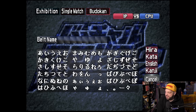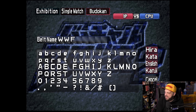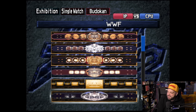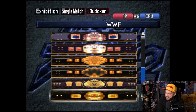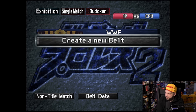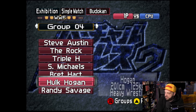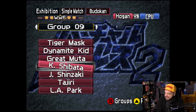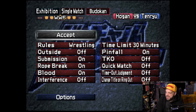Let's take a look at the create-a-belt feature, which is actually very cool. Say I wanted the winged eagle belt — they've somehow put the textures for real belts in here. At first I thought it just kind of looked like the belts, but it's not: you keep scrolling and that's an NWO belt, that's the winged eagle belt, that's the WCW big gold belt. So you could make the WWF title, make it a title match, wager that title, and do something like Hogan versus Tenryu — which is actually a match that happened at Budokan Hall or the Tokyo Dome in Japan.